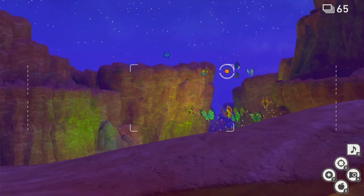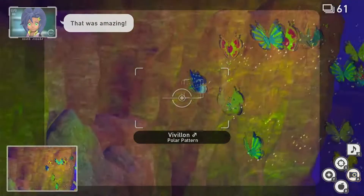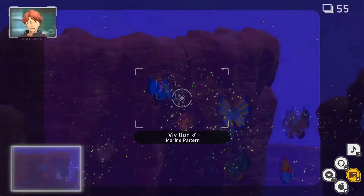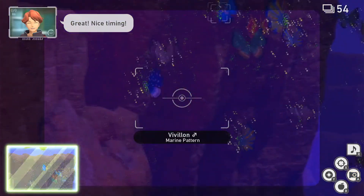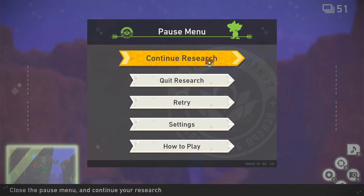Look at this big butterfly gang over here — and that's the picture. That's the snow one right there — polar pattern. That's the one that doesn't belong. I think this one doesn't belong either — marine pattern. I doubt that belongs here either, but that's the one I think you need. A lot of good pictures in there.